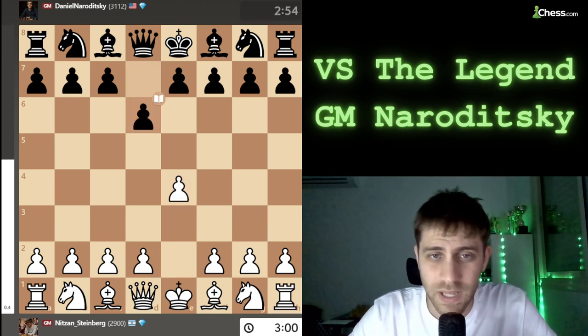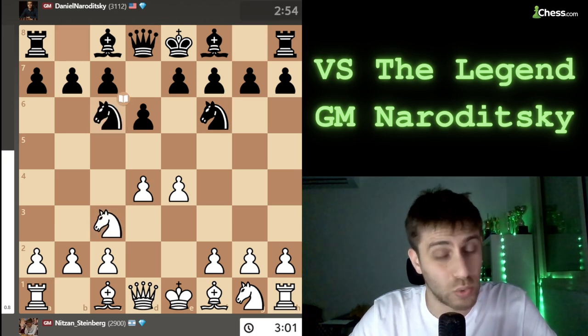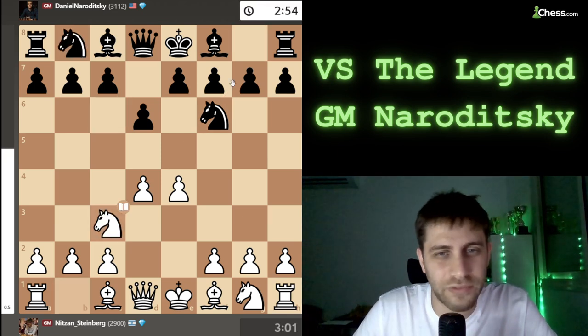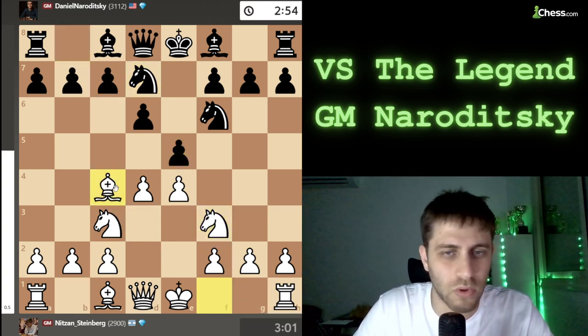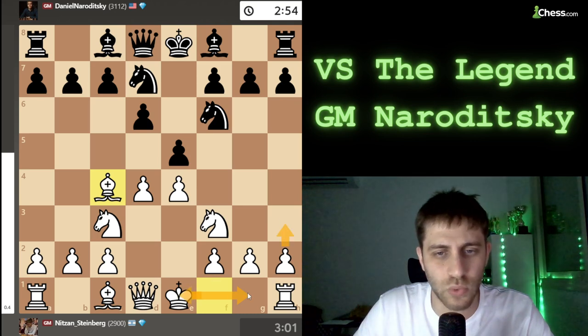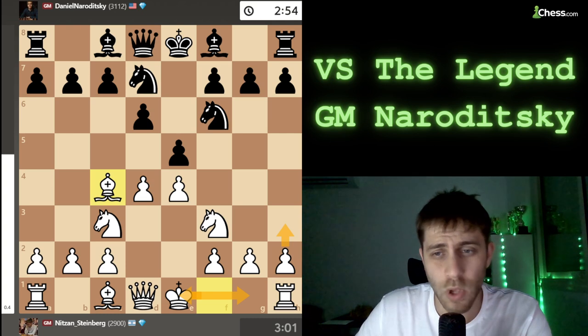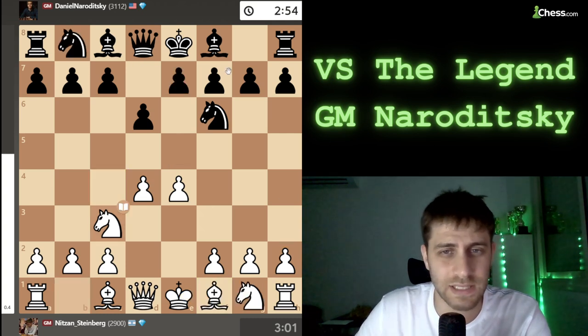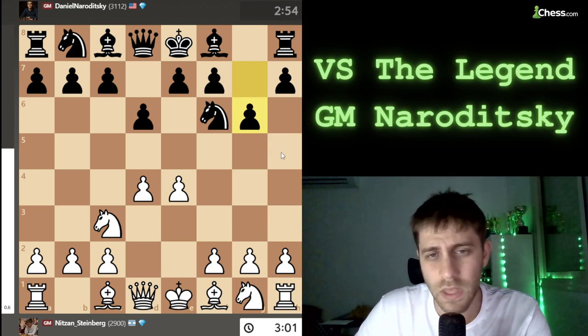The game started with e4, of course, as I'm playing all the time, then d6, d4, Nf6, Nc3, and now we play the move Nc6. Of course, e5 is an option with the Philidor — Nf3, Nbd7, Bc4, and castling, a3, Re1 — just a Philidor game. This is the name of the opening. Instead of Nc6 there is another move, g6, which is the Pirc Defense.